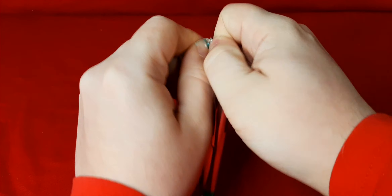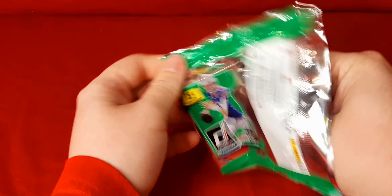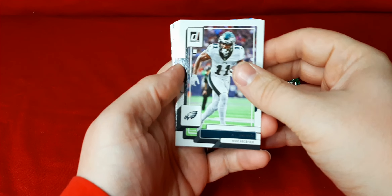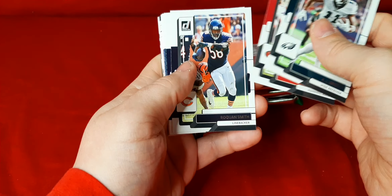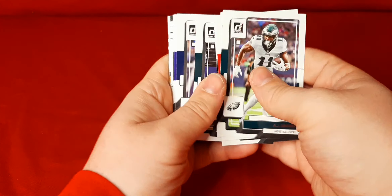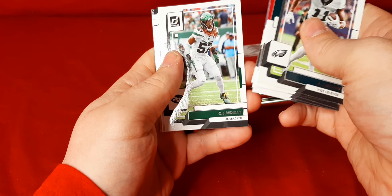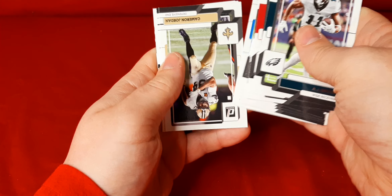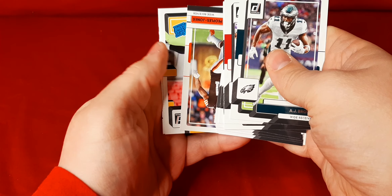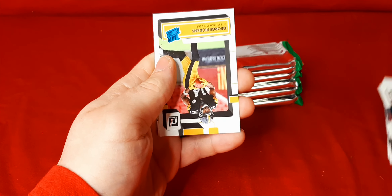I really enjoy opening the Donruss boxes. Some people don't, just because you get too much base, but it's a fun rip — something that'll take a little bit of time instead of just flying through. A.J. Brown, Eli Mitchell, Smith, Collins, Fletcher Cox, Aguilar, Mark Andrews, Mosley, DJ Moore, Keenan Allen, Cam Jordan, Don Peoples-Jones. Start off with our first Rated Rookie — it's a good one: George Pickens.